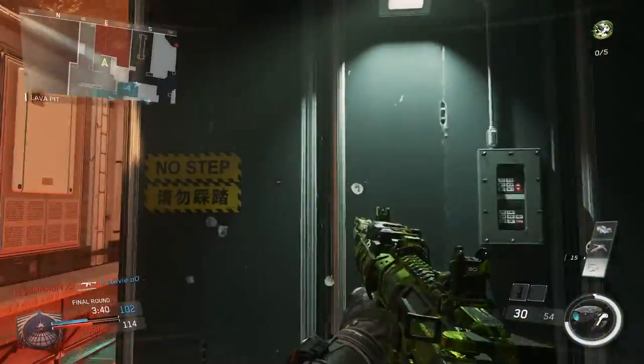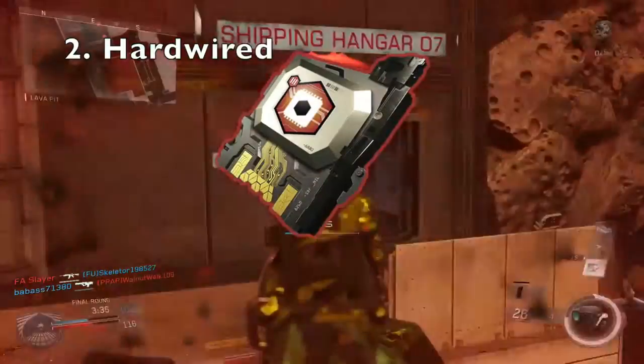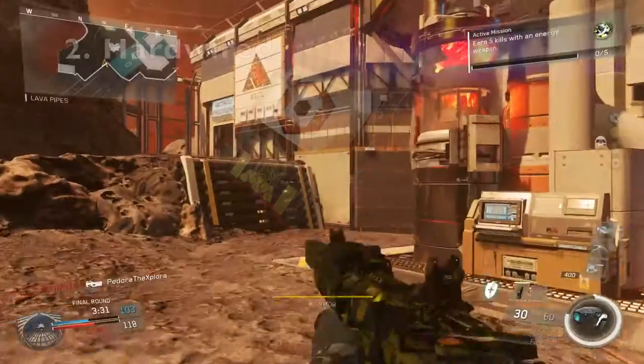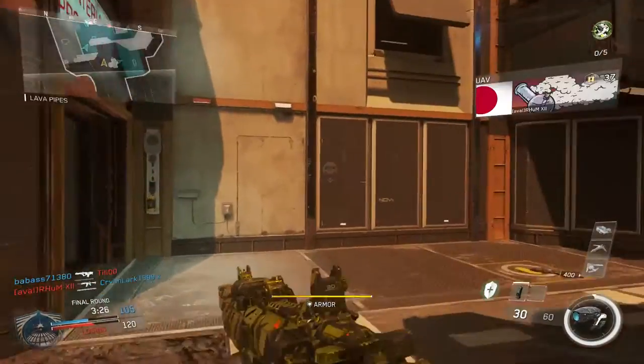The second thing you need to do is try out some of the other perks that help with this. One specifically is Hardwired — that helps you stay off the minimap from anything that isn't a UAV, like rig traits, perks, and even some of those gun variants. So definitely use Hardwired once you get that too.